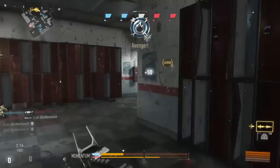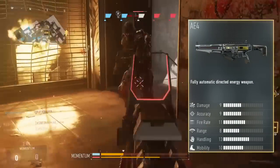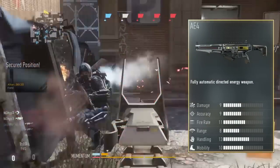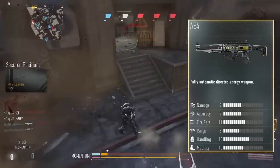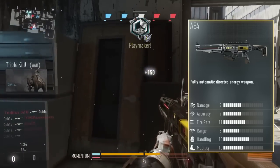Meaning you'll have to wait for it to cool down or change its battery pack, which is kind of like a reload. The gun has some pretty interesting stats compared to the other assault rifles in the game. The AE4 has a pretty high damage rate, allowing for a 3-hit kill at close to medium ranges, but this drops off to a 4-hit kill at longer range.